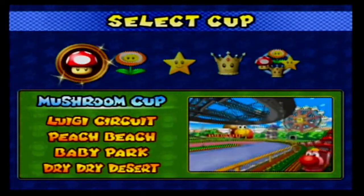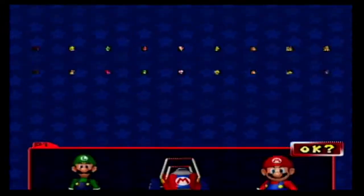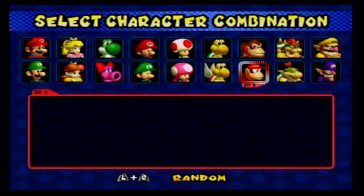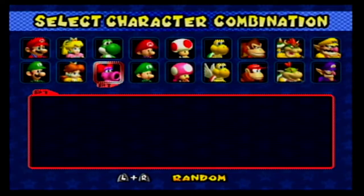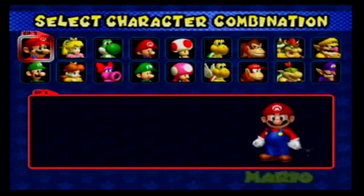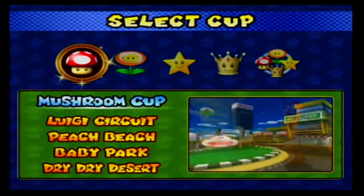I'm trying to remember this. There are lightweight characters like Baby Mario, Baby Luigi, Koopa, Paratroopa, and I think Diddy and Baby Bowser are part of it too because they're lightweights. Then Yoshi, Birdo, Peach, Mario, Luigi — I think they're all in the middle. I think the heavyweights are only DK, Bowser, and Wario. So I'm probably going over that. But yeah, we're going through 50cc, 100cc, 150cc, and Mirror Mode as well.